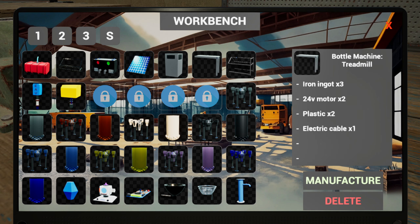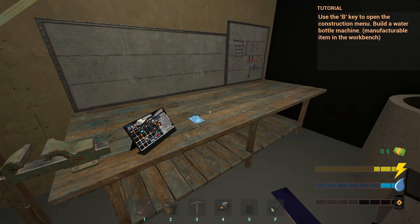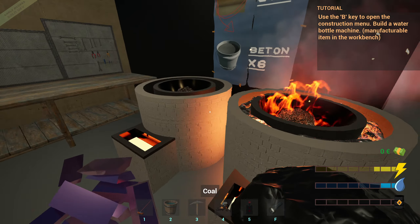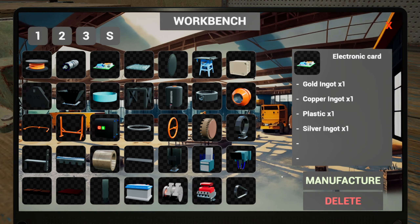We need the treadmill thing. My goodness - motor, plastic, electric cable. We need so much for this. Okay, let's start cracking on with this then - electronic card, I'm gonna have to make that first aren't I? Gold, copper, plastic, silver. Right, so this needs to finish doing that. Gold, copper, plastic.